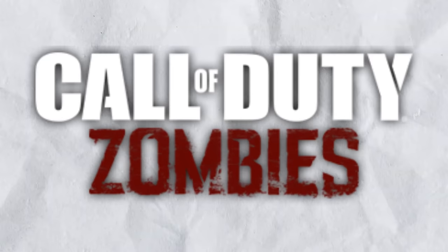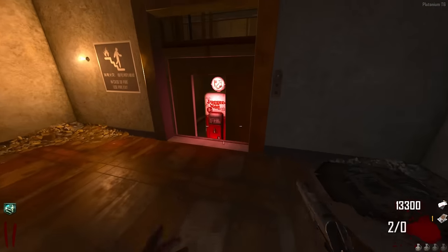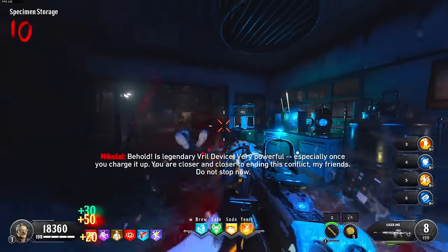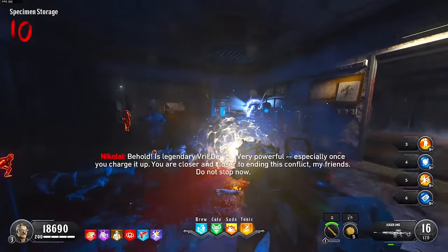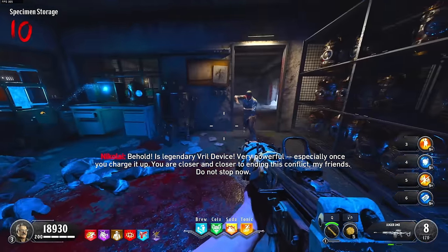Today I'm going to be completing every single Victus easter egg that has ever existed in Call of Duty Zombies. You might be thinking there's only four maps, but there are actually seven easter eggs - on Transit, Die Rise, and Buried you can pick between Maxis or Richtofen, and both sides have their own easter eggs. That means I do both sides plus Tag der Toten, which gives us seven total.